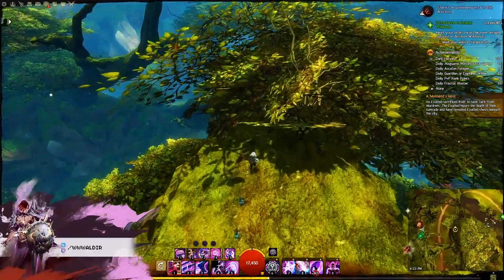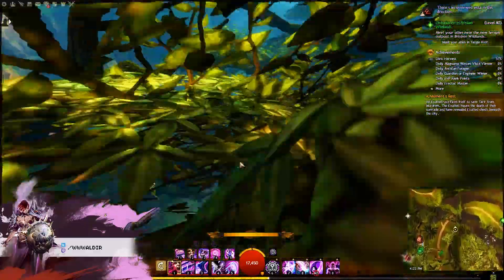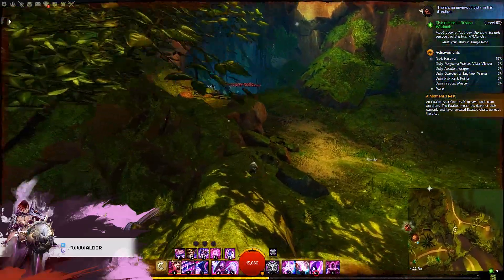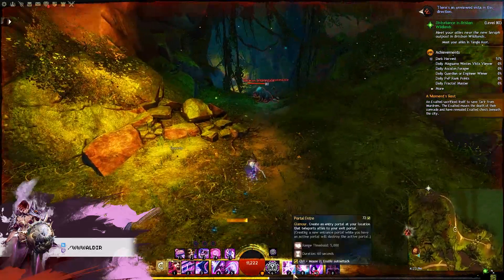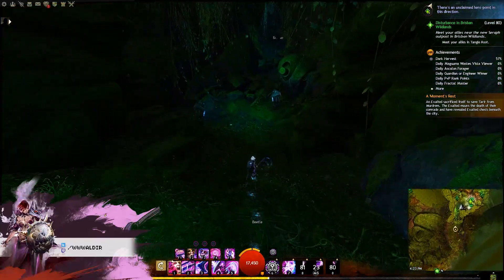From here, make your way to the opposite end of the ledge and onto the hero point. Be careful with the smoke scales which can be deadly. There are also some golems that look like statues at first but will attack you once you get near.